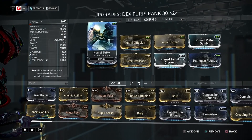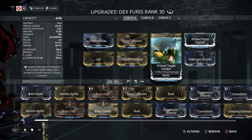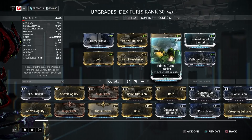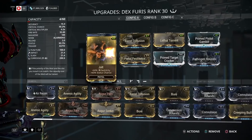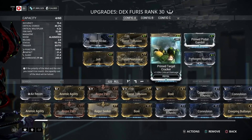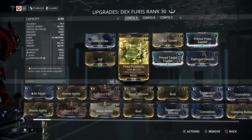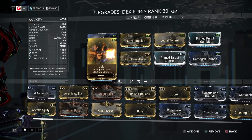Also got the Dex Furis here — I'll compare it to another pair of weapons later, like a little brother situation. It does so much work. Build has Horn and Strike, Barrel Diffusion, Lethal Torrent, Prime Pistol Gambit, Target Cracker, Pathogen Rounds to push Corrosive close to the 300 mark, Pistol Pestilence, and Jolt — bringing status up to 93.1%.